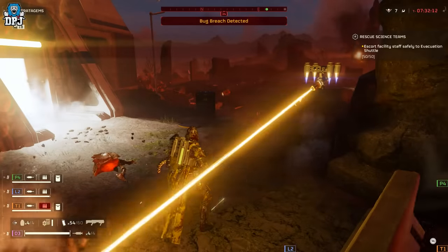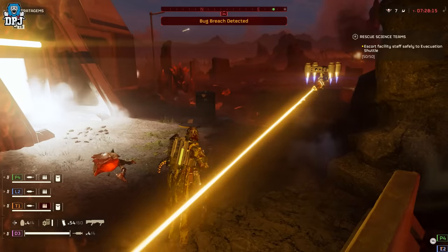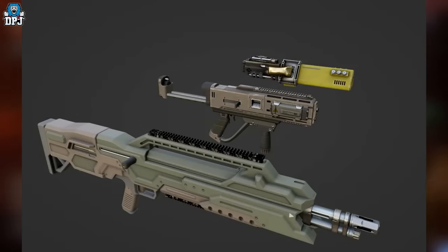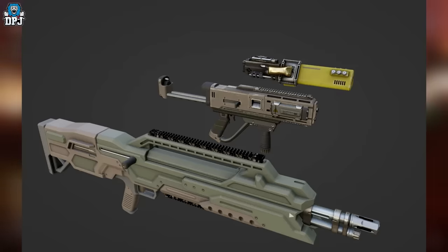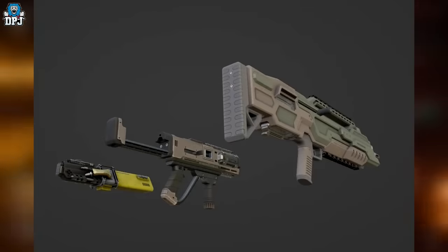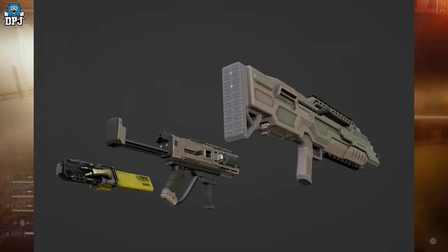Next up, we have a couple of images of what I think are two weapons and what could be an arc weapon attachment. The weapon closest to me on screen looks like some kind of assault rifle, and the one in the middle looks like a small compact SMG. These have been leaked for about three weeks now, and we have no more information on them, but I thought I'd include them as they're new weapons yet to hit the game.